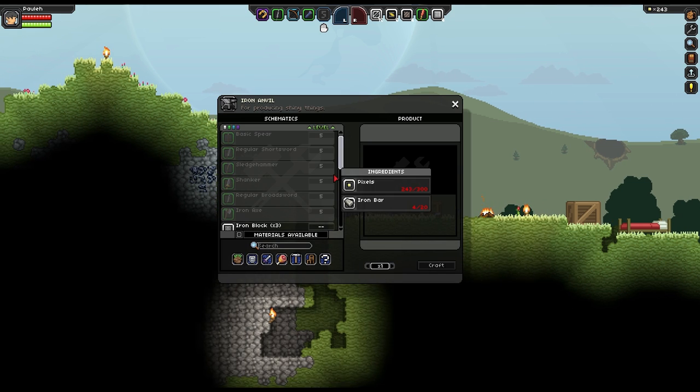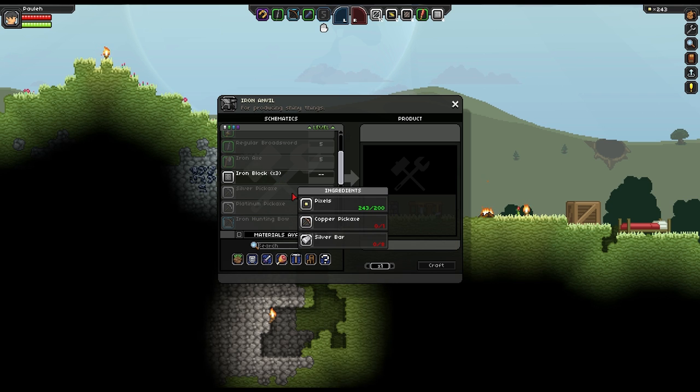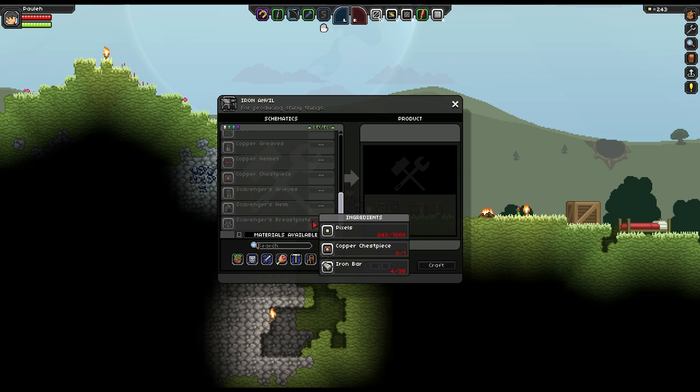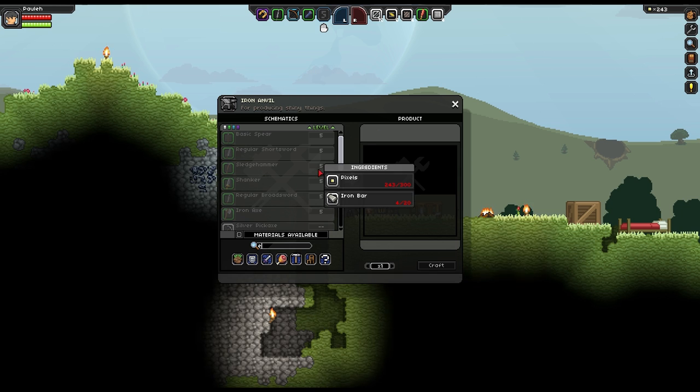So here we go — I can make spears, I can make swords. I definitely need a new sword. There are pickaxes too — that's going to be useful for mining. What do I need for a basic pickaxe? Ooh, scavenger armor. So I need a lot of stuff here, a lot of pixels — I'm going to have to go earn some. A diamond pickaxe — ah dear.